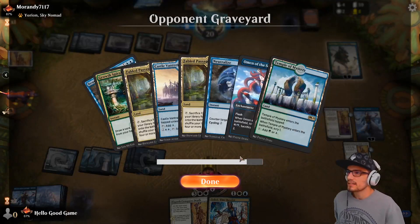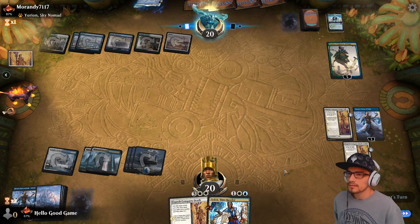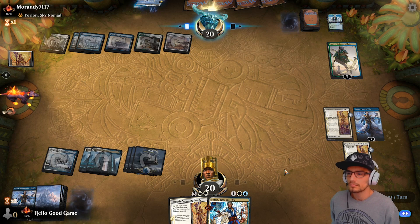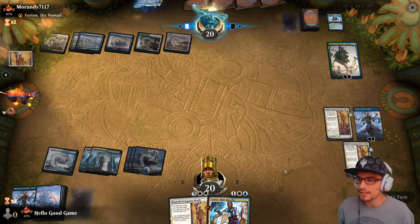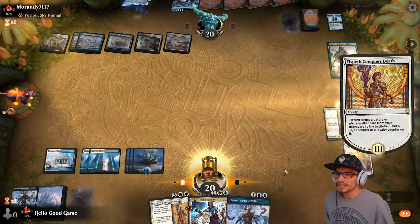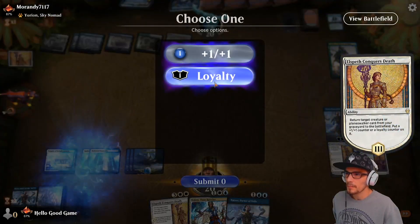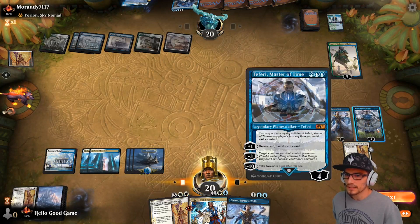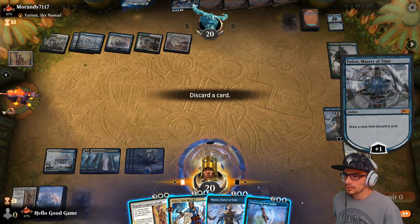Neutralize — that's our biggest threat. He might just plus. What if Tymaret or Narset can dig for another ECD, and then we Teferi-bounce a different one? He does take Neutralize — easy. Get the loyalty there, let's immediately take the draw. Let's toss Narset.